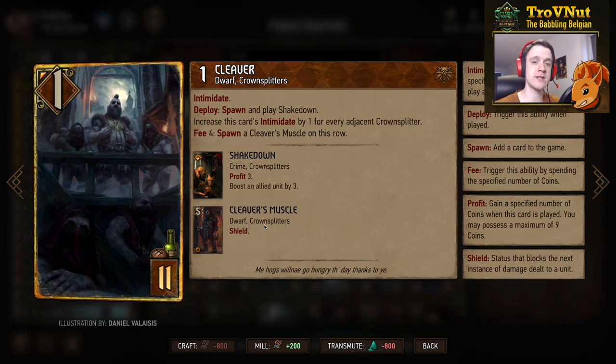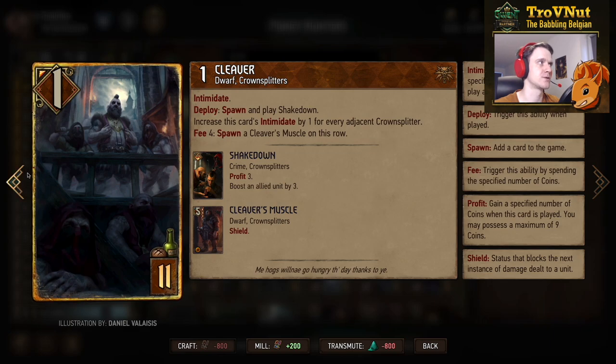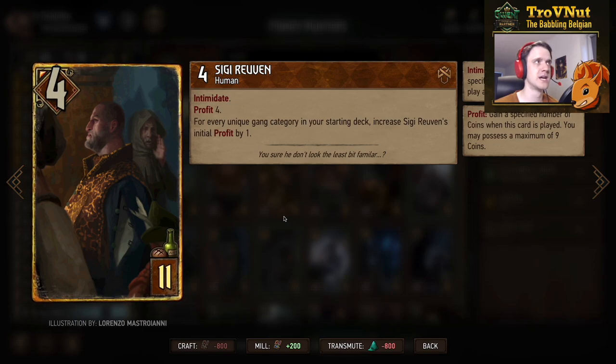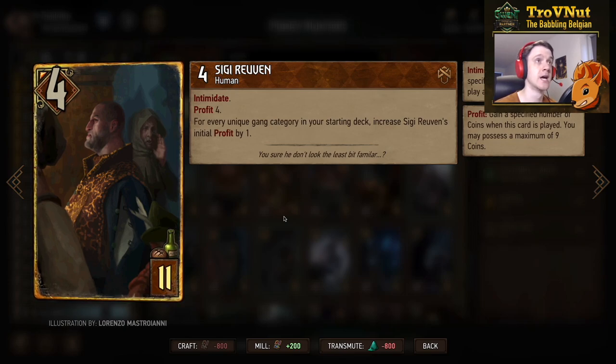Cleaver also has a fee ability: for four coins you spawn a Cleaver's Muscle on this row, giving you a 25% layup on your coin expenditure because Cleaver's Muscle is five power. So very good to create that Crown Splitter pocket for Tunnel Drill — especially because those Cleaver's Muscles are shielded, so they're even harder to take out. Then Sigi Reuven: eight profit in this deck. Four power for 11 provisions, gives you eight coins. Has Intimidate, so he also boosts himself for every crime card you play afterwards. And he increases his profit ability for every unique gang category in your starting deck.